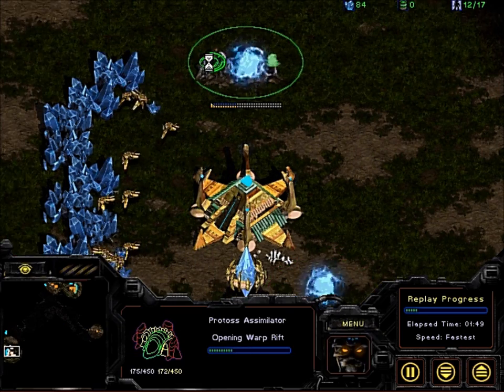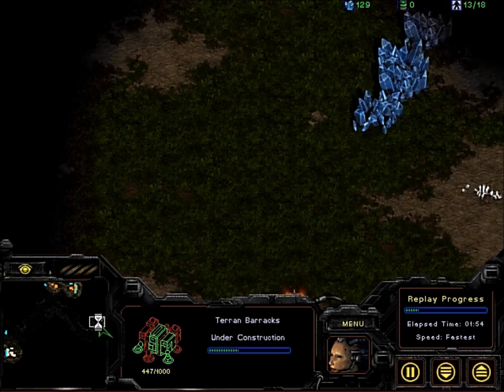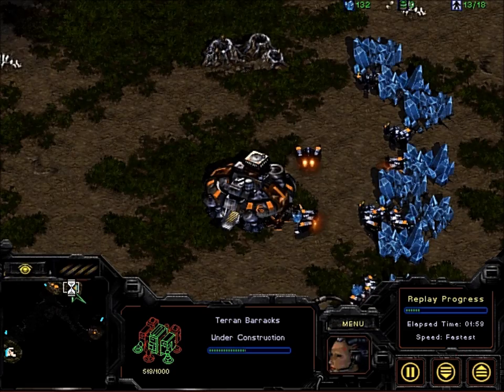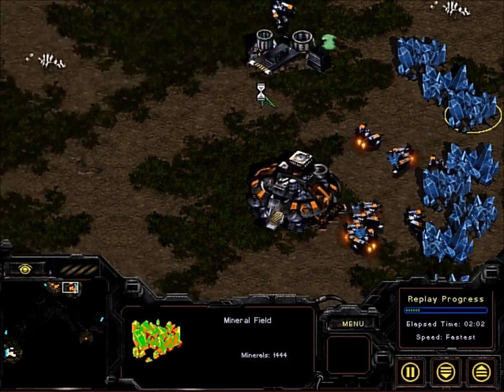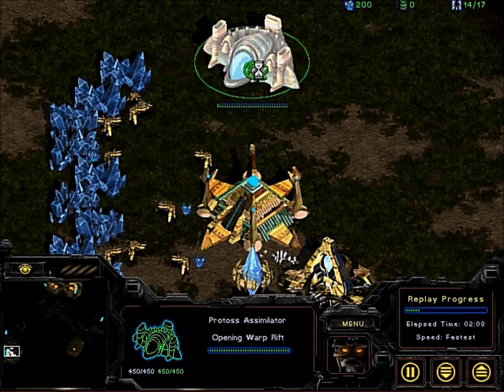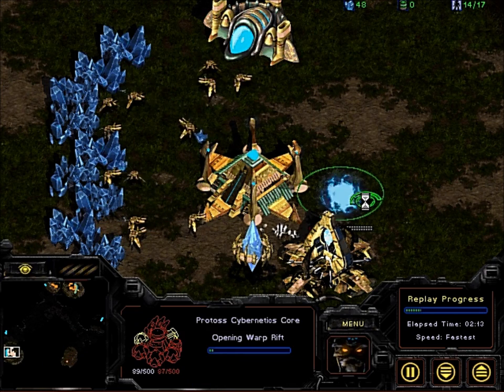The bot knows where its opponent's base is — that's accessible through the API. And we actually do see a different strategy here. Instead of going straight for two gates, it's collecting gas earlier. By collecting gas earlier it's going to expand its tech sooner. It's going for a different build because if it did the build from last game, it wouldn't be able to break up the ramps with just those melee units — so it has to go for something that can be ranged.